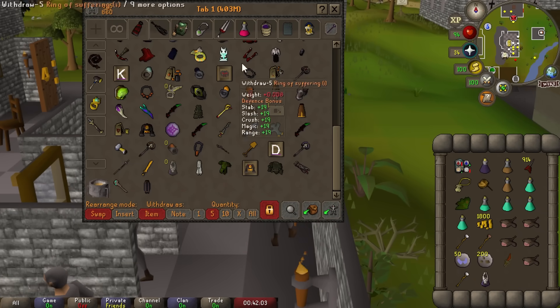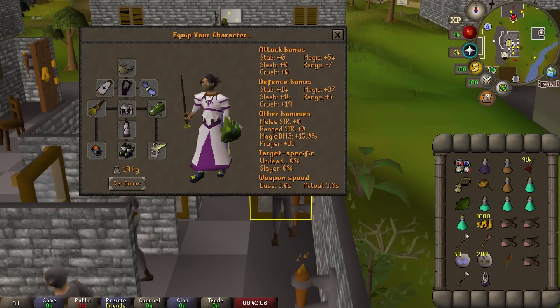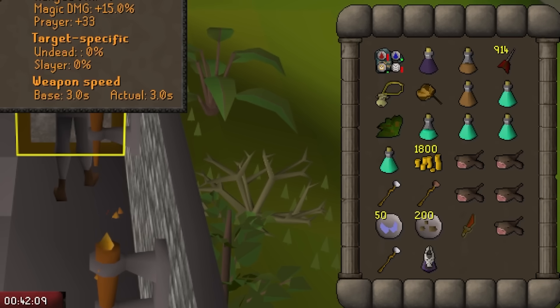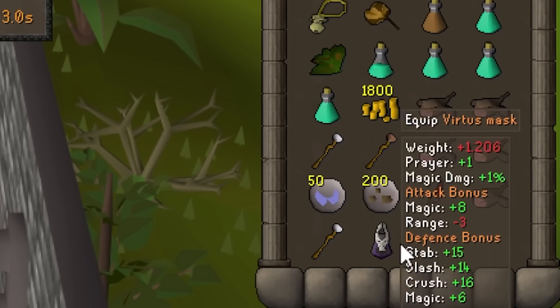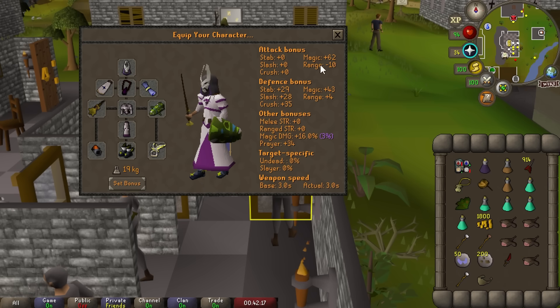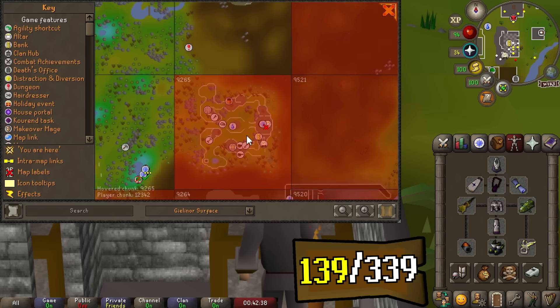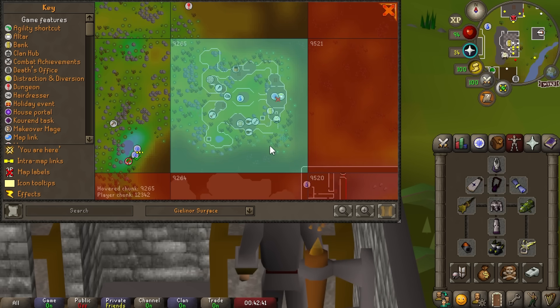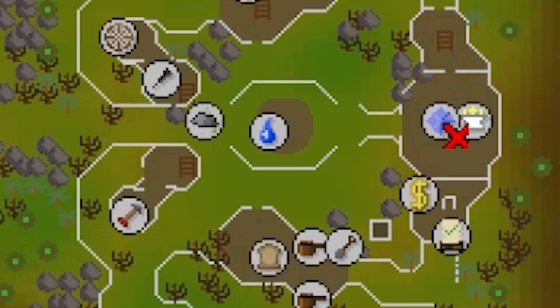Last episode I made a bit of a mistake — I actually forgot about one chunk unlock I could do. When I was bursting maniacal monkeys, I bought the Viridian Mask for the percent magic damage bonus, but forgot to unlock a chunk with it. So we had one extra chunk banked. We're going to use this to unlock Lletya — we'll need the city very soon, and we can get a teleport crystal there, which will be nice.